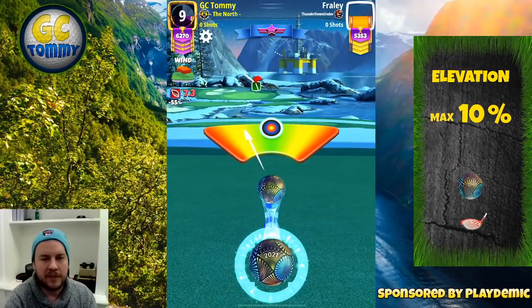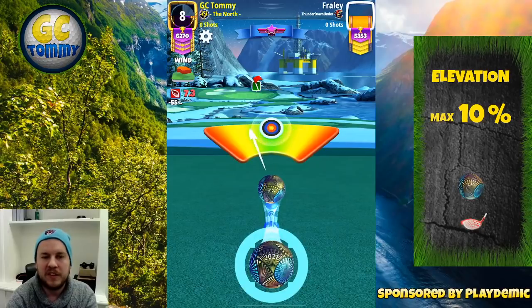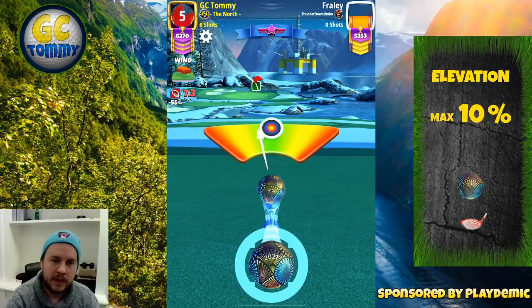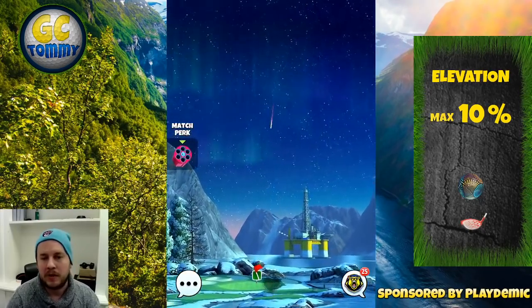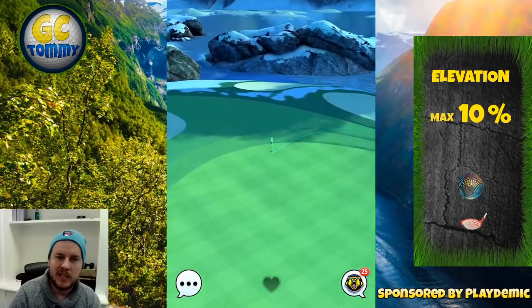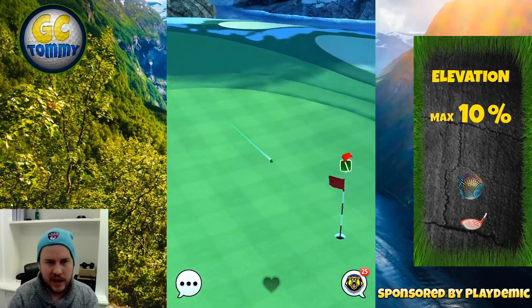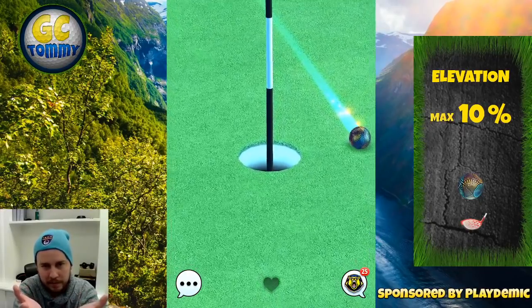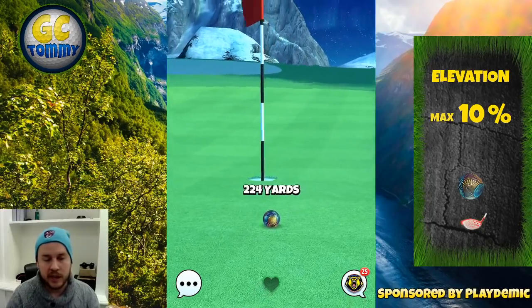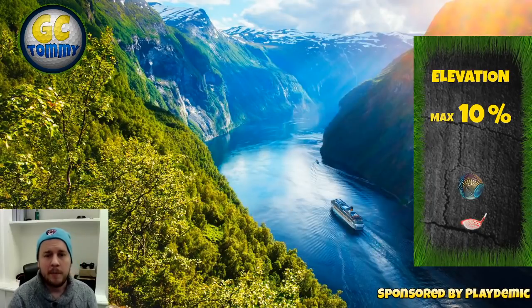Take the aiming position I'm using and move approximately half a green square to the left. That will result in being very close to the hole — there is a very forgiving spot at the top of the green where the ball falls back down. We're getting a chance on what I think is a very tough par three.